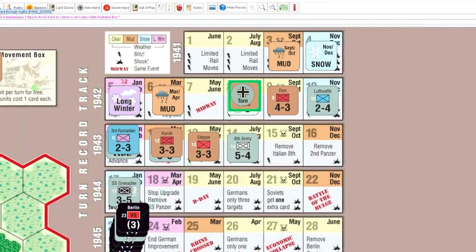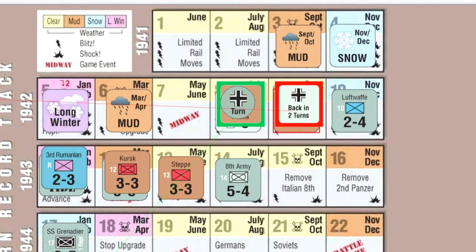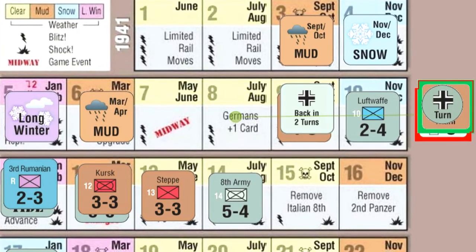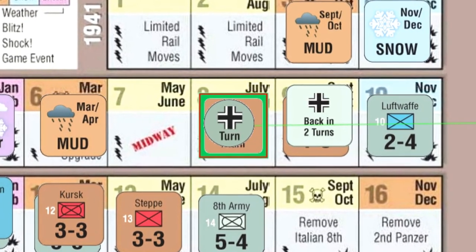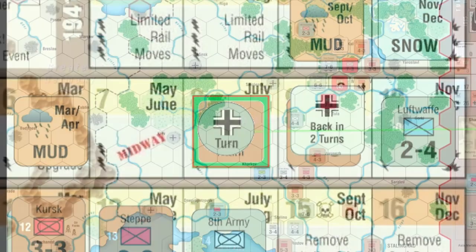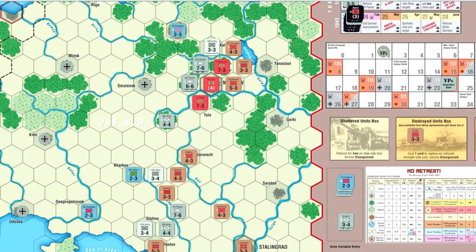We begin turn 8, which is July-August 1942. The Germans lost a cadre last turn, so they place that on the turn track. For turn 8, the Germans get an extra card, two blitz markers, and a cadre placed in their reinforcements box. They drop their cards, check supply — everything looks good — and the moves begin.